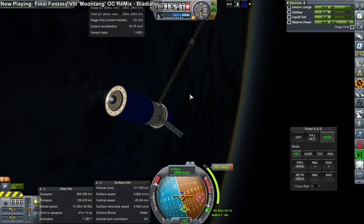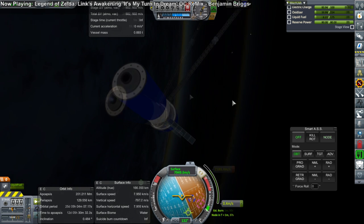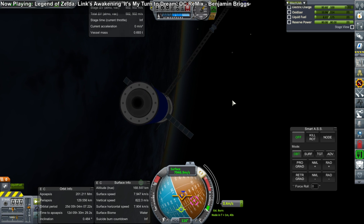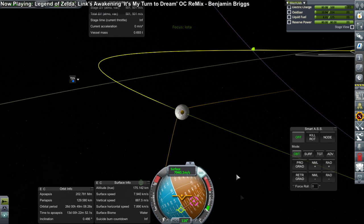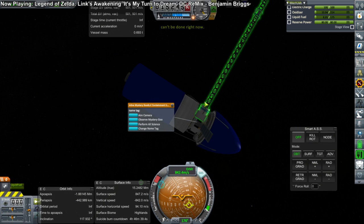But now we have to transfer all the way out to Iota, and that costs about 2,600 meters per second. This little stage has quite a lot of fuel — the nose cone also has fuel, by the way. Just for comparison, transferring to Earth's moon in the real solar system costs about 3,100 to 3,200 meters per second. So about 20% more.